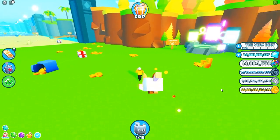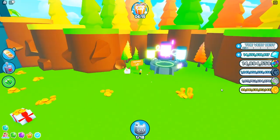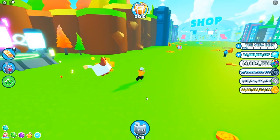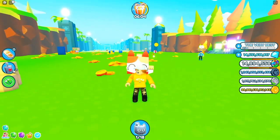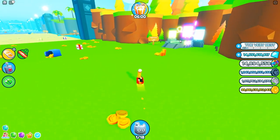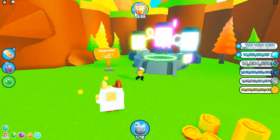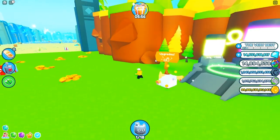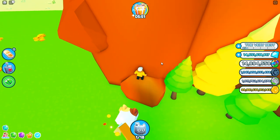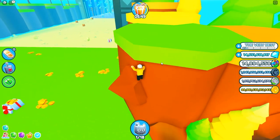The first secret location starts here. What you guys need to do is head over to the forest. As you can see, I made it to the forest. Now what you guys need to do is actually make it to the upgrade machine. You're going to see this pretty obvious rock right here, and you want to climb up.